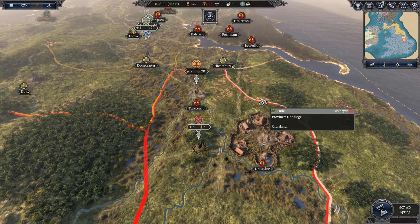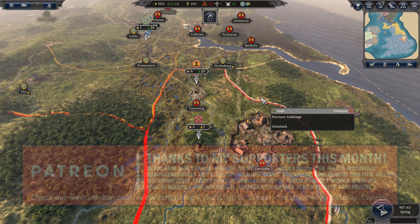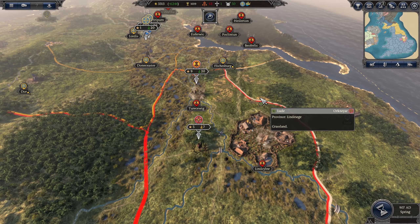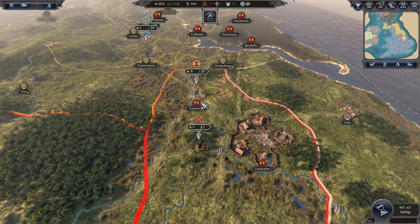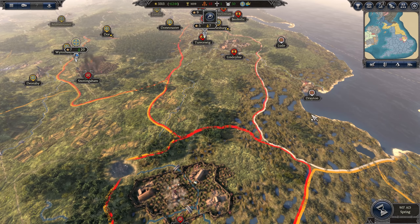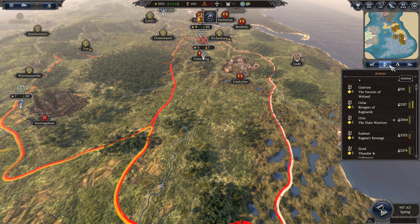Hello guys and welcome to episode 40 of my Total War Saga: Thrones of Britannia playthrough, playing as East Anglia — now the North Sea Empire — on very hard difficulty. Today we are continuing to take on the Danes, looking to slaughter their king who's leading Fenrir's Pack. Once we do that, we can take Lindislin, finish off Northumbria, and carry on north.